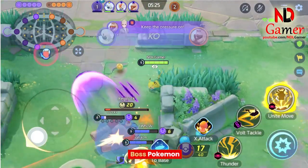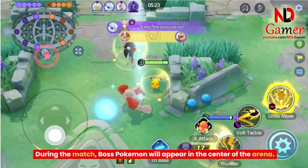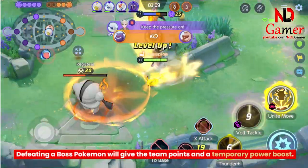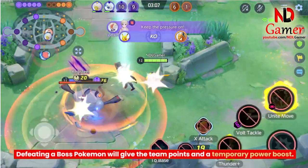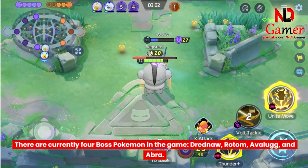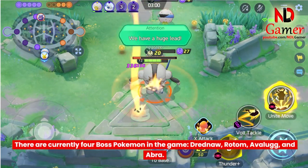During the match, Boss Pokemon will appear in the center of the arena. Defeating a Boss Pokemon will give the team points and a temporary power boost. There are currently 4 Boss Pokemon in the game: Drednaw, Rotom, Avalugg, and Abra.